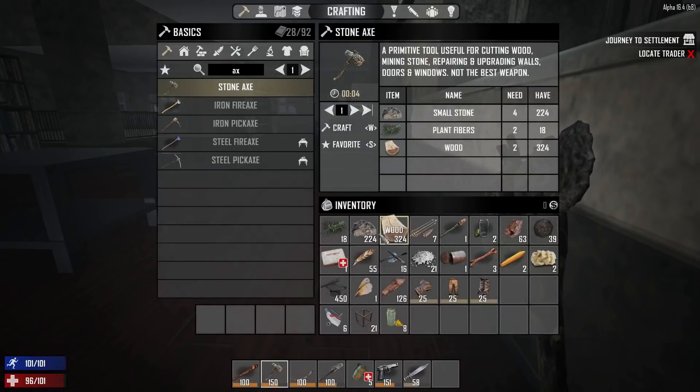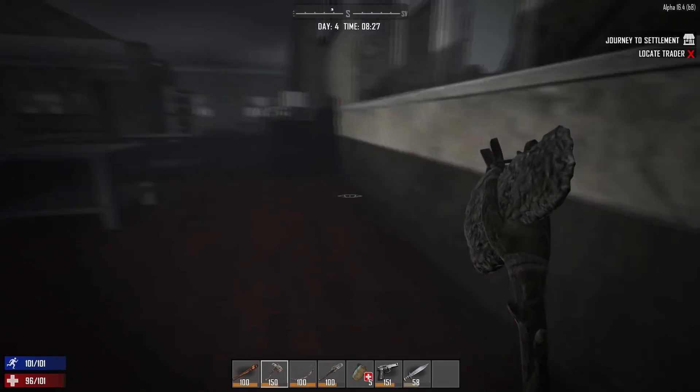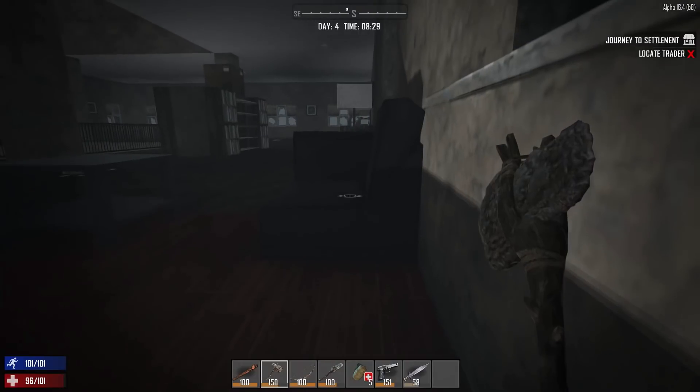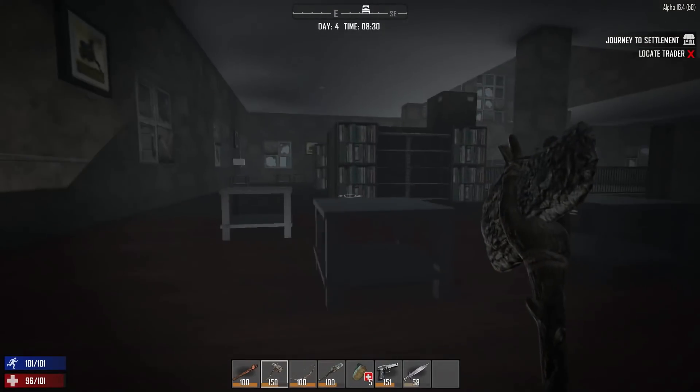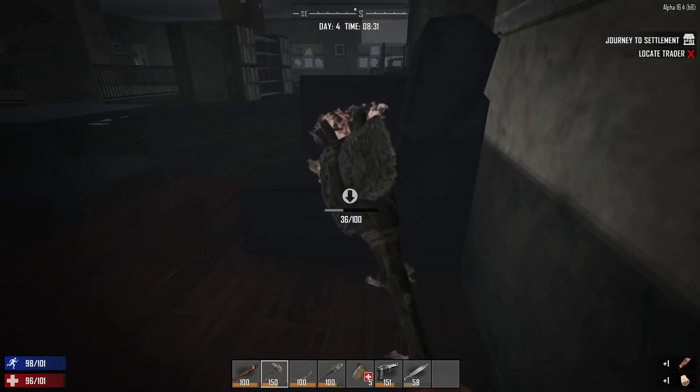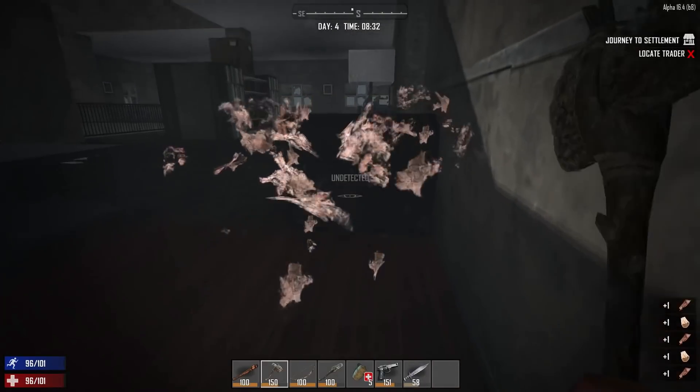As you can tell, I did quite some gathering — we've got 63 iron ore, some coal, a bunch of stone, and wood, which is really nice. Someone in the comments from the last episode reminded me that those leather couches — you can actually get leather from them by breaking them. So I went back into the big bookstore we raided first.